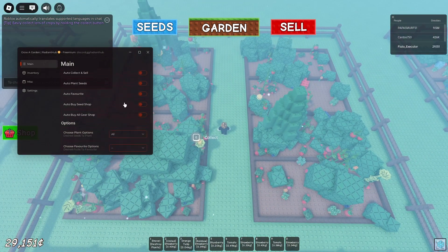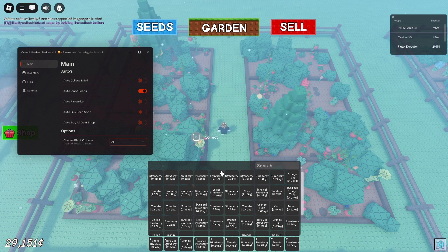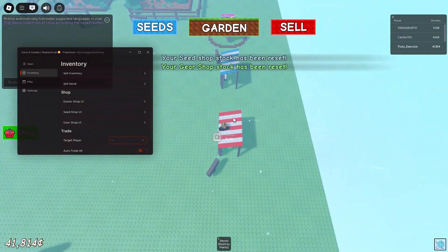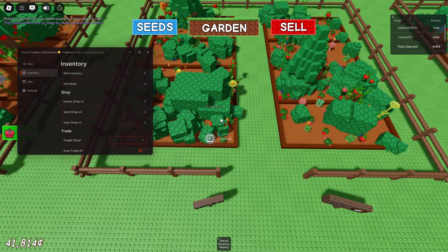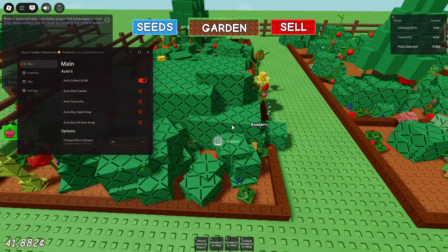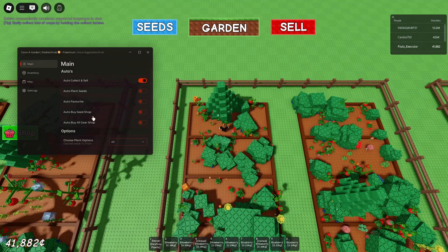I'm going to stop selling and we're going to do auto plant seeds, and then it will start auto planting everything again. As you guys can see, it's just done it right then and now it's stopped. So now we're going to go to auto collect again and then we can do the auto sell inventory — we've got 41k, pretty nice. It's going to go back and just collect all the plants again. This gets very OP, it works super well. You guys can literally just toggle on all the options — it will do auto buy, auto sell pretty much instantly. It's very good, all of it works. This is on Xeno by the way, and it works on Xeno.